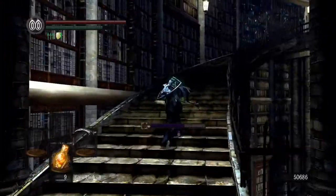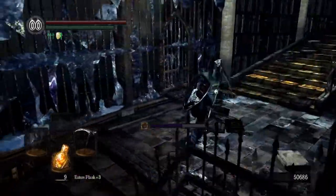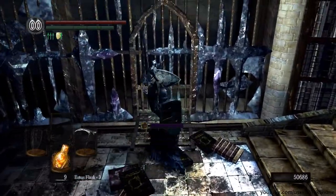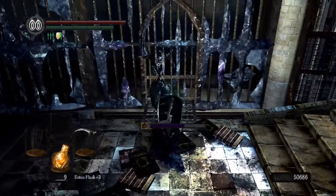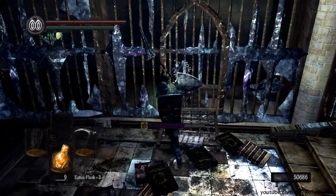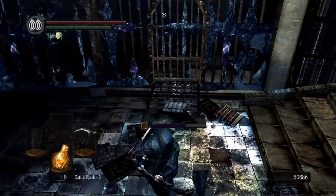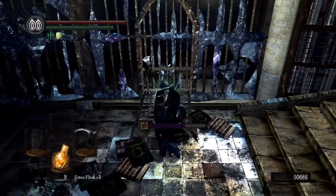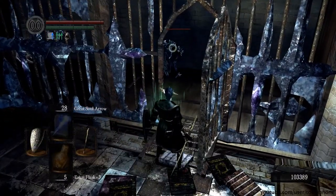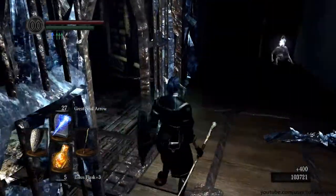Now we are going to be able to open all the other cells that I just ran past on the way down - it's just more convenient that way. You can kill the crystal hollows in these cells through the door, as most weapons will have hitboxes that can go through the doors or even the bars next to the door. The enemies conveniently walk up to the door and you can just kill them from absolute safety.